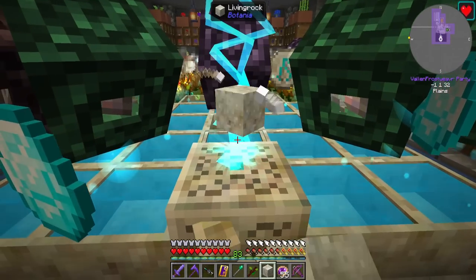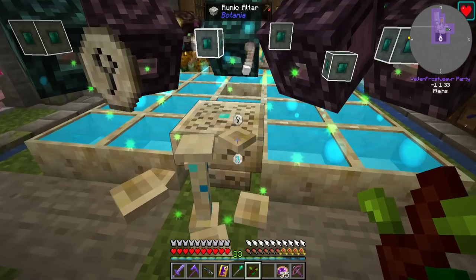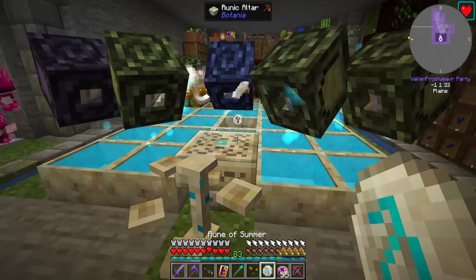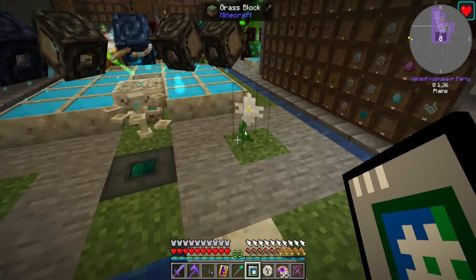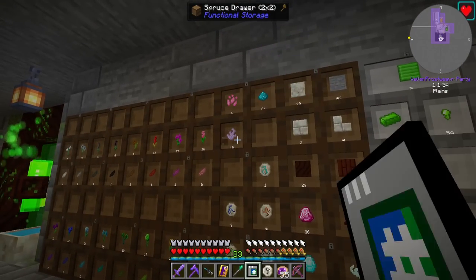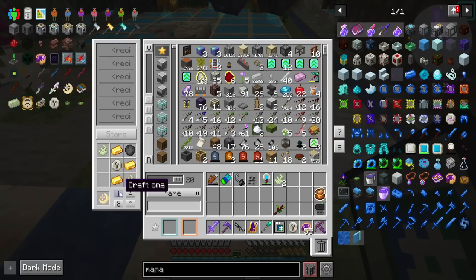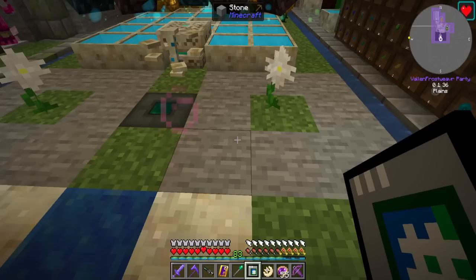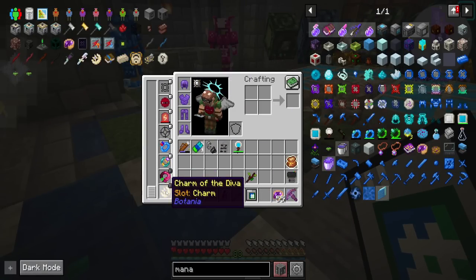Let's just toss that on there, click it, and I've got my Rune of Summer. We toss one of these on here, click, and get it. I'm just missing a couple Gaia Spirits, which I did kill the Gaia Guardian at least once or twice more since I last showed you. There we go — Charm of the Diva. Should be nice. I've got an empty Charm slot down here.